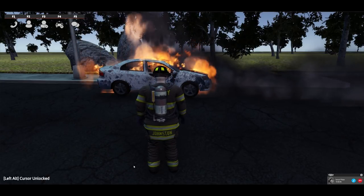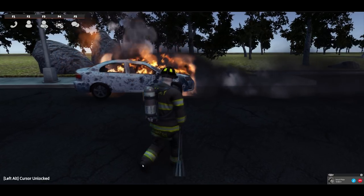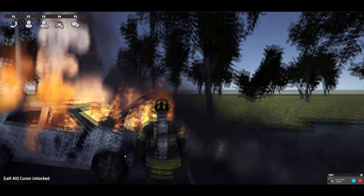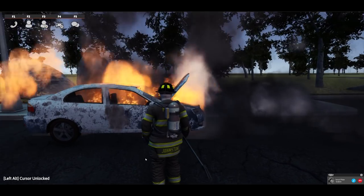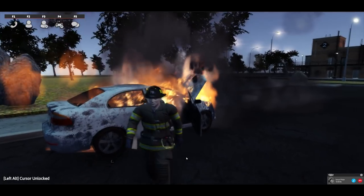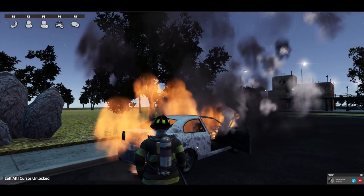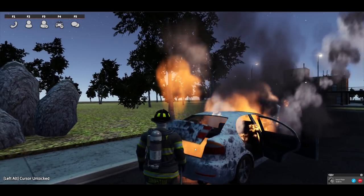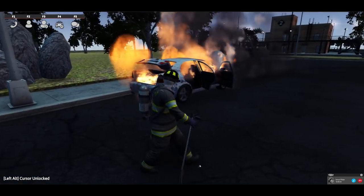You can see we've got fire blown out of the front window. First things first, we'll go over here and get our Halligan, start opening some of the doors, letting some of the fire vent out. So if we open the hood, you can see fire immediately starts to spit out of the hood and the engine. We'll open these doors — we're going to need those doors open for when we put the fire out. So this fire is basically at its full potential right now.